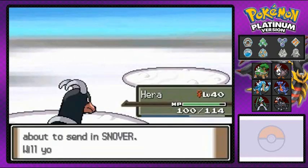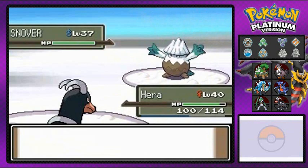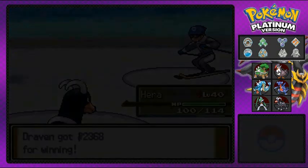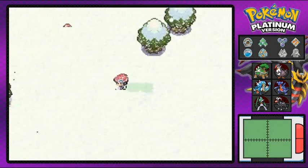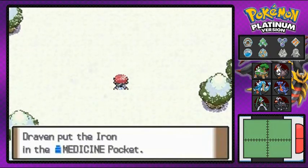I had a Pokemon Platinum walkthrough before, and Snover was one of my Pokemon — evolved it into Abomasnow, which served me well. That was before I planned out my team. I actually had your team on my team for those who remember — comment down below and tell me your memories of that Pokemon walkthrough. And there's an item right there — found ourselves an Iron.